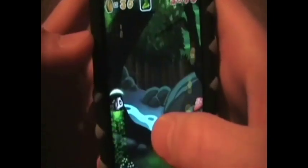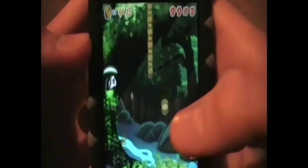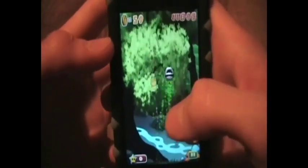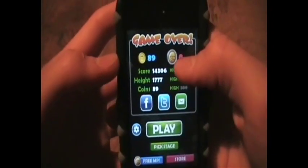You can get these little power-ups and they help you out — like this one lets you run up the walls, who knows how that works. The more coins you get, each coin adds one up here, and once you get a hundred you'll get ten points over here.